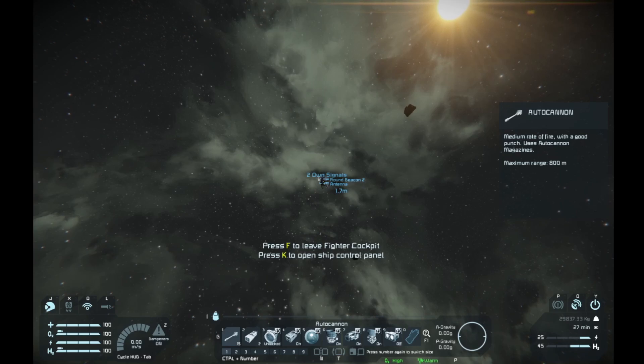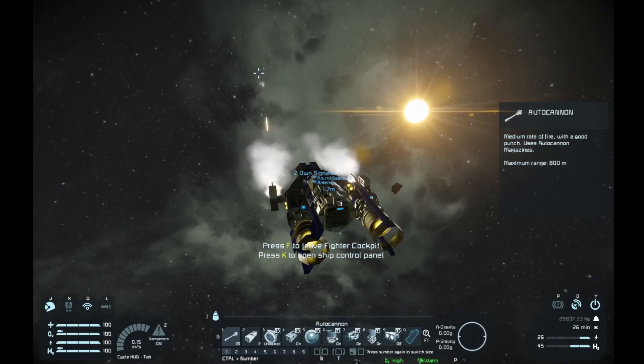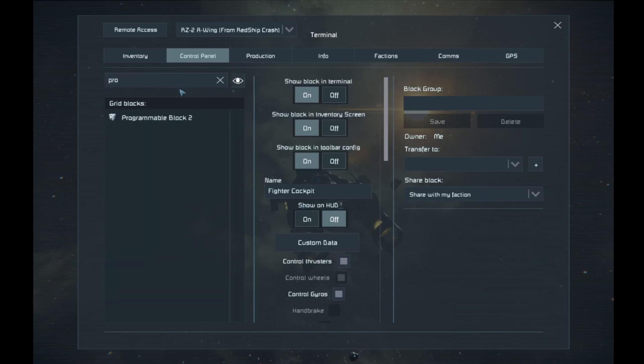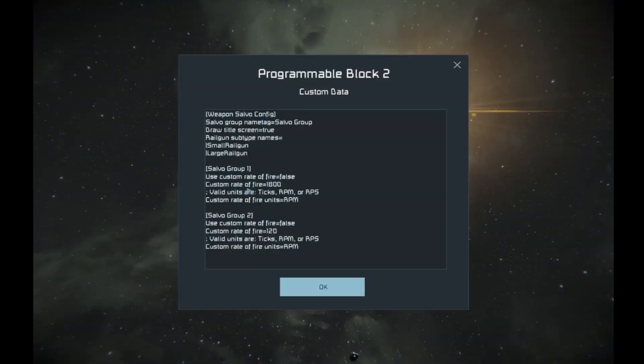I don't like this fire rate — it has an odd effect on the sound too, though in my opinion it sounds even more terrifying. So let's say we want to modify this fire rate. All we have to do is go to the programmable block, select it, go to custom data inside the programmable block, and we can see our salvo groups. There are also these little commands — how this works is you have to set 'use custom rate of fire' to true. Currently it's set to false, and the rate is 1800 rounds per minute. We can also set it to rounds per second, but rounds per second is kind of nuts — we'll keep it in rounds per minute.